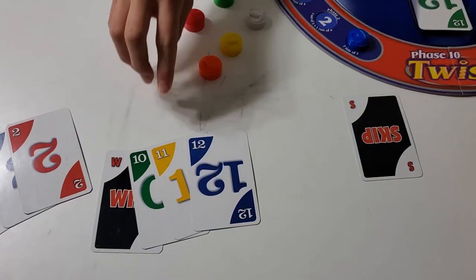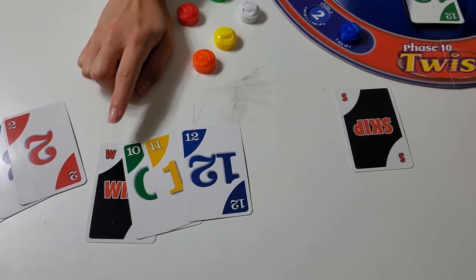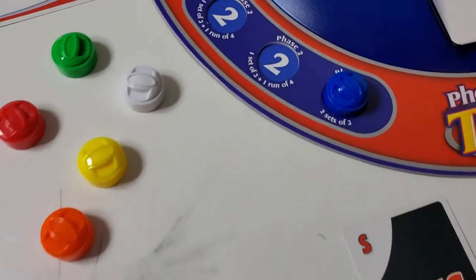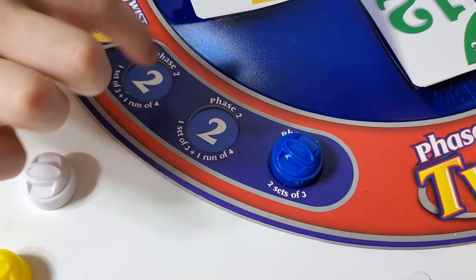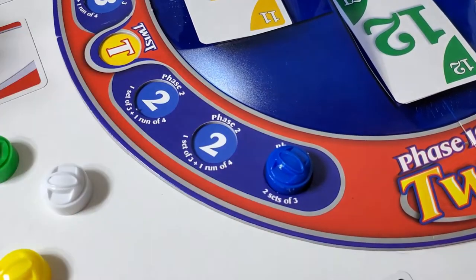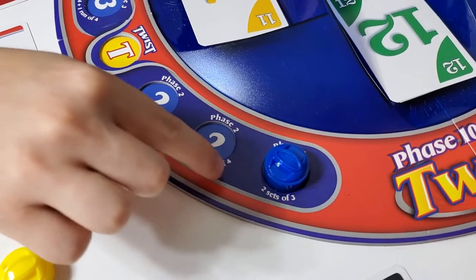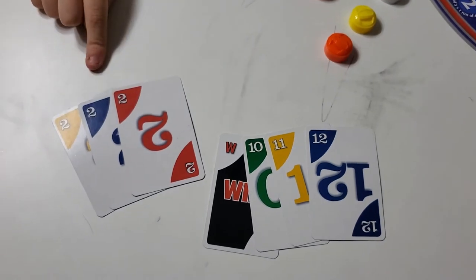You have to have at least one natural card — you can't have all wilds. On the phases, you can see they tell you what you need. For example, on Phase 2 you need a set of three and a run of four. So if I was on Phase 2, I would have it because I have a run of four and a set of three.